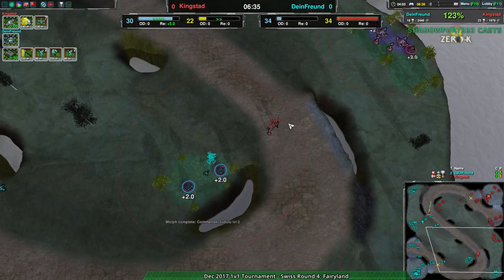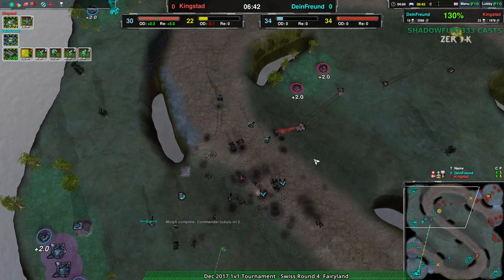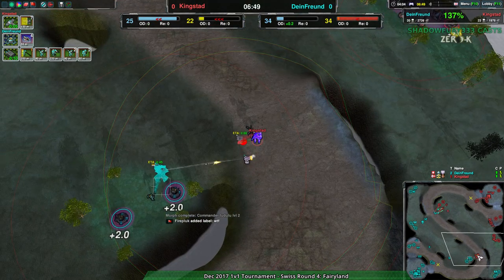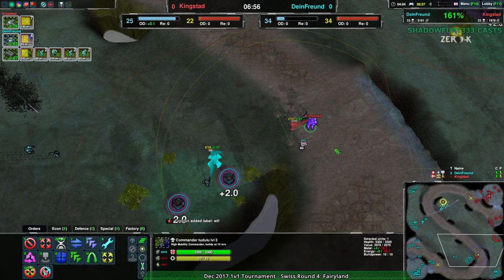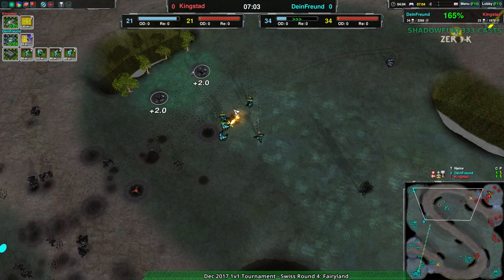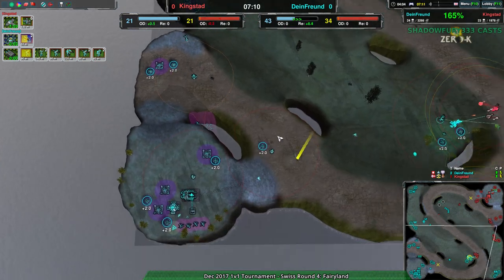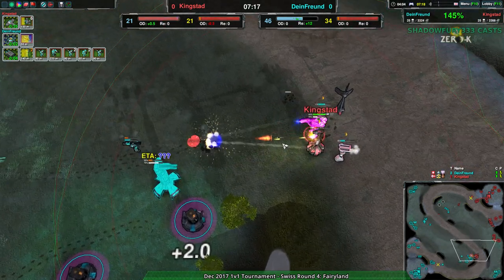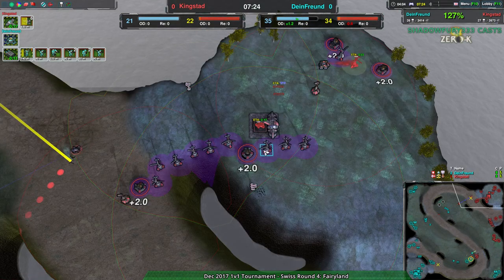Kingstead could be trying to fill in for rar's absence from the tournament by going for the full commander strat, but they still don't have a caretaker in their main base. The commander upgrades are expensive and I don't see kingstead managing much off this, especially considering their energy economy is weak. Dime_friend, by contrast, has tidal generators on top of well-placed wind generators — on this map there's almost no reason to build solar except for defensibility.